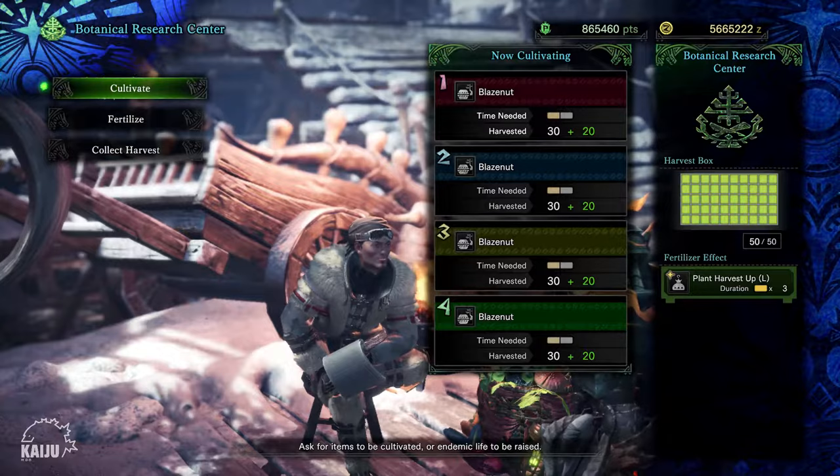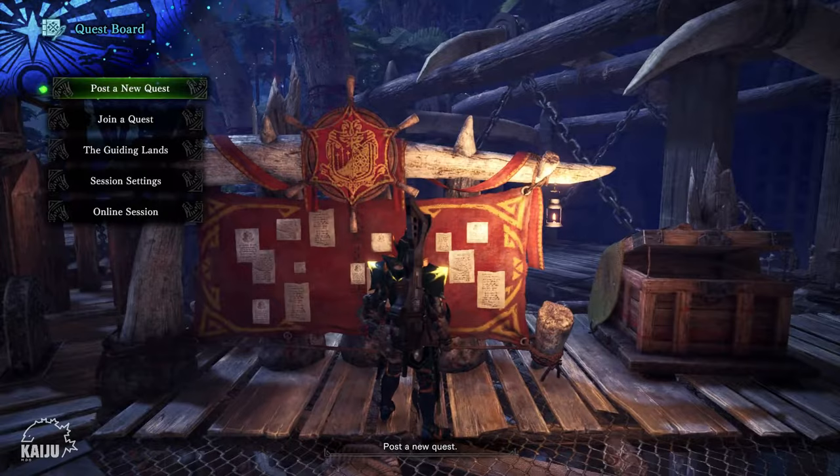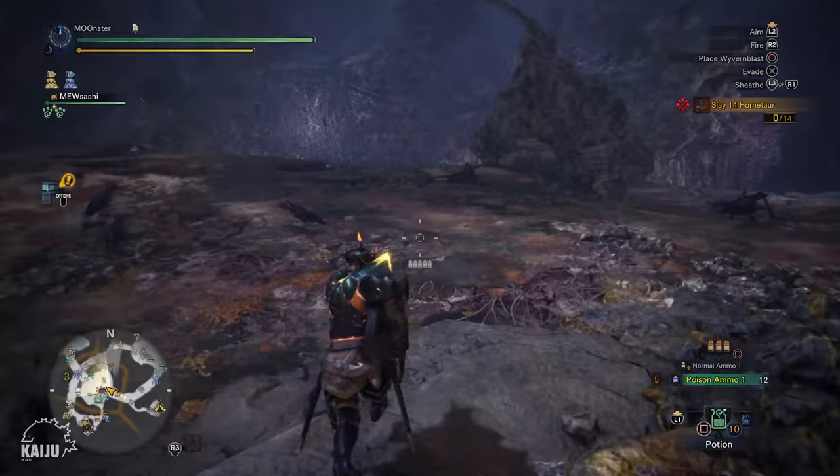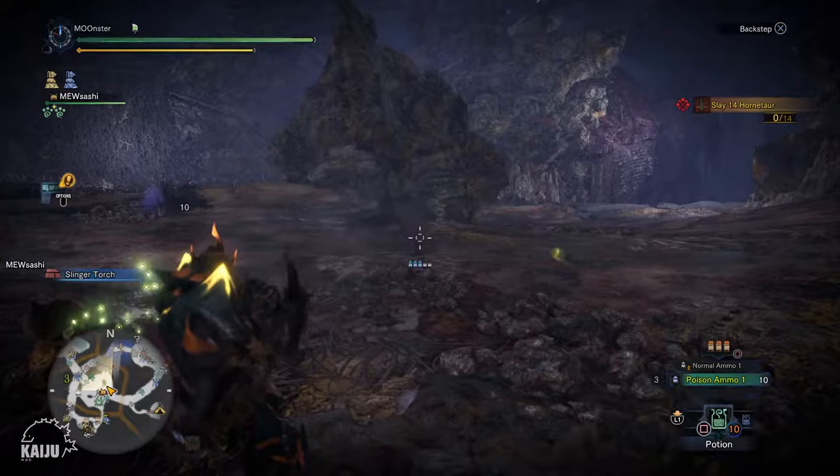The first cultivating slot is given to you when you unlock the farm feature. To unlock the second slot, you'll need to complete the 4-star optional quest called Persistent Pest — it's an easy quest slaying 14 Hornetors. If you need to carve them, do bring some poison smoke bombs or a bowgun that shoots poison ammo. After the quest, a cutscene will happen and you'll get the second slot.